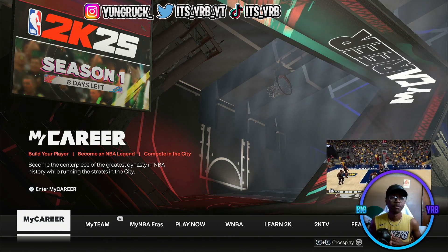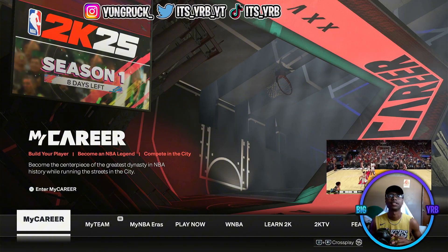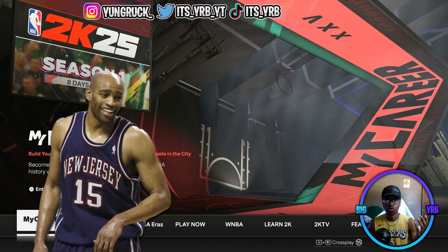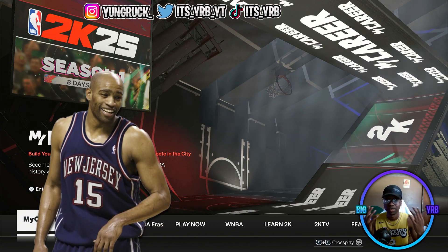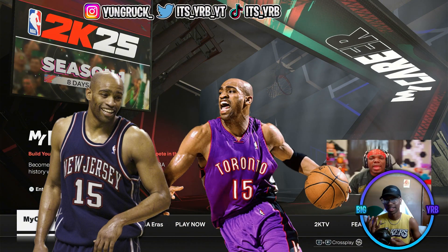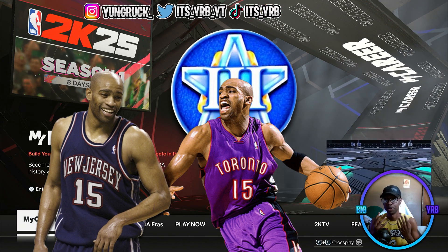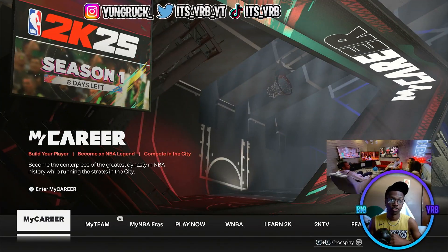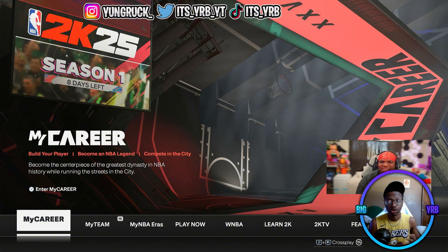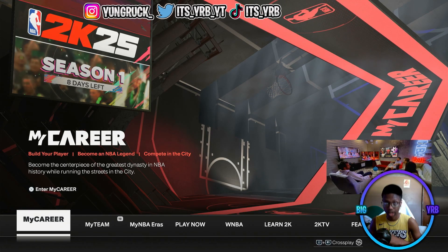What's good, it's YRB, we got another 2K video. We have another build — the Vince Carter build for NBA 2K25. As usual, I'm gonna have two different ways to make this build: the first for people who aren't gonna hit Superstar 3 and just play casually, and the second for people who will hit Superstar 3 and have cap breakers, which I think makes the build better. I recommend watching through to hear my explanations on everything.